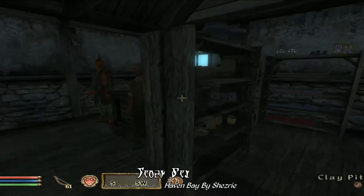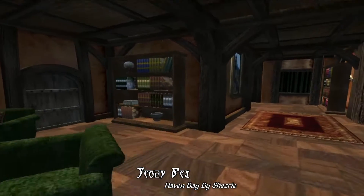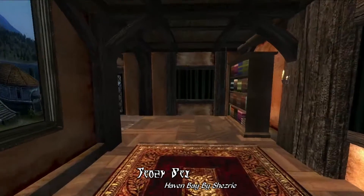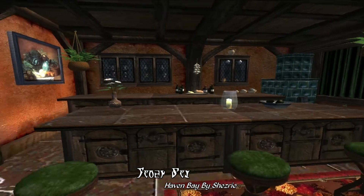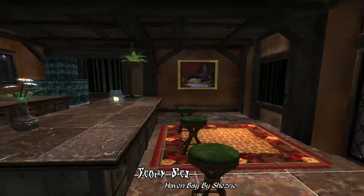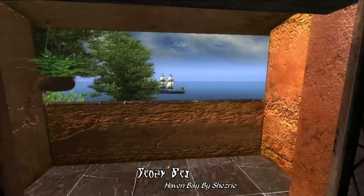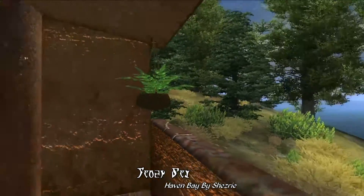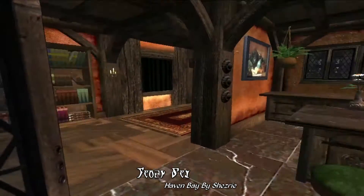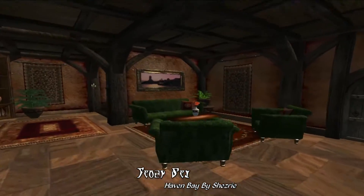Moving on, you can see the manor you can purchase in town here, and it's a fairly large place. The first floor includes a lounge right off the foyer and a kitchen and dining area off to the side, which is a bit different from most homes in Cyrodiil, using a kitchen island for the main dining table. One of the really neat things here is that there's a balcony that overlooks onto the ocean, which is a nice immersive and scenic touch.